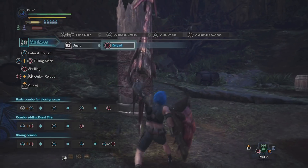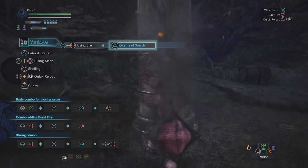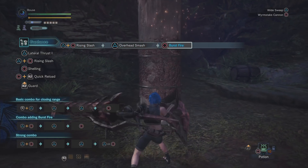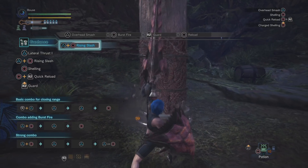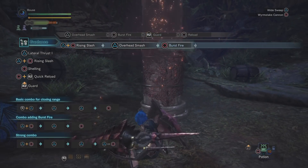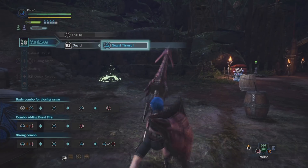If you press triangle again after the overhead smash you'll get the wide sweep. Pressing triangle or circle after the wide sweep will give you a wyvern stake. Additionally, if you press circle after the overhead smash instead of triangle, you'll get the burst fire attack. This fires every shell you have loaded, and afterwards you can perform a wide sweep by pressing triangle or a wyvern stake cannon by pressing circle.